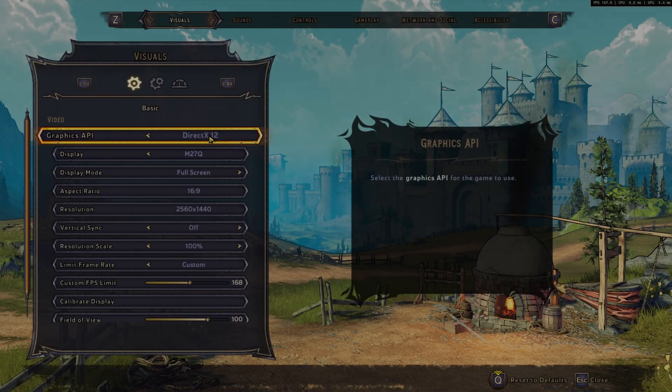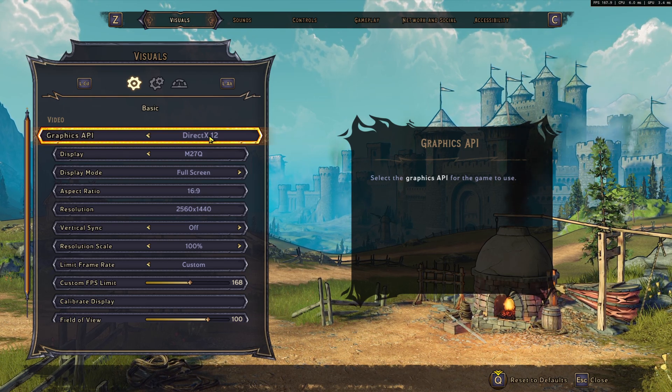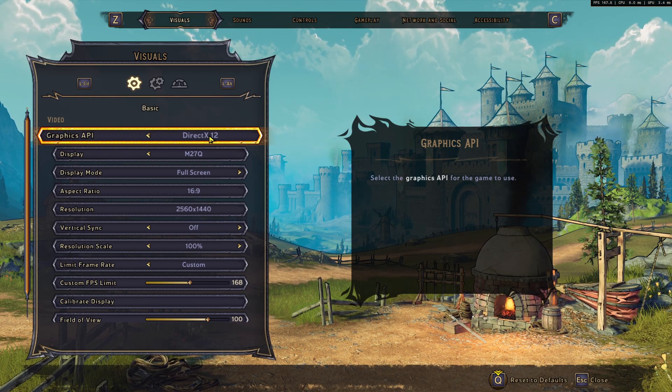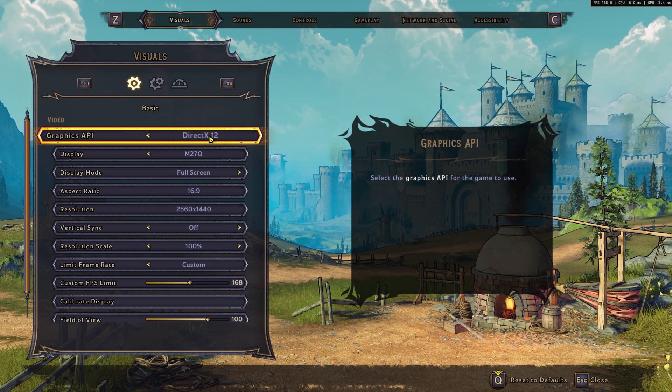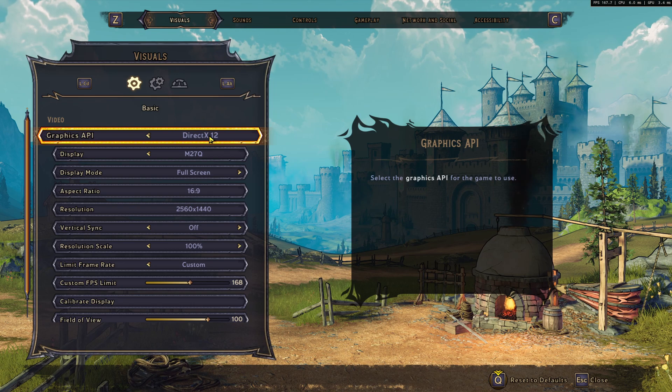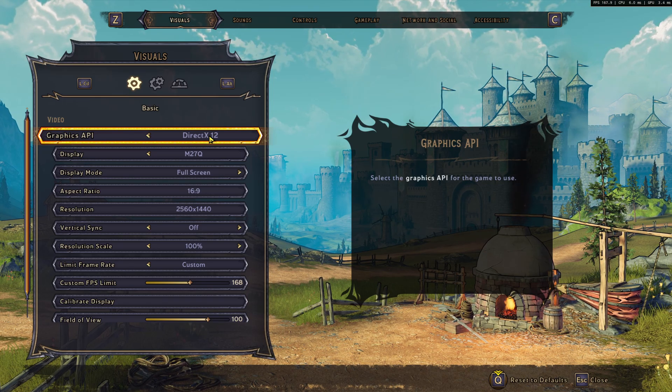Now the graphic settings. For the API, I recommend DirectX 12 if you have something recent. If you have a very old card like the 700, 800, or even 900 series from NVIDIA, go with DirectX 11 — it will be better for you. But if you have something more recent, go with DirectX 12.